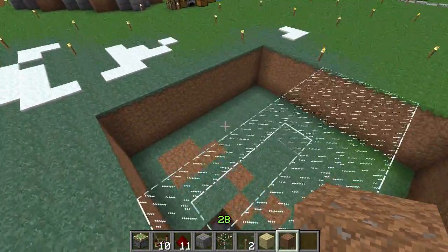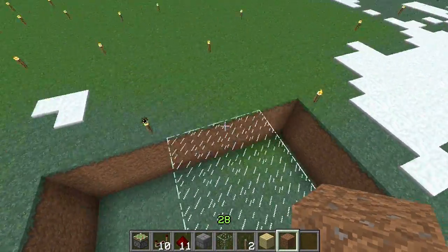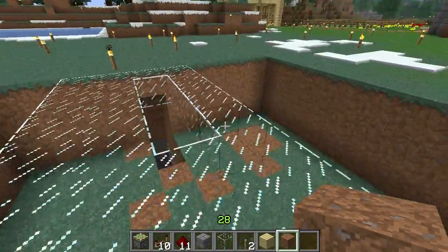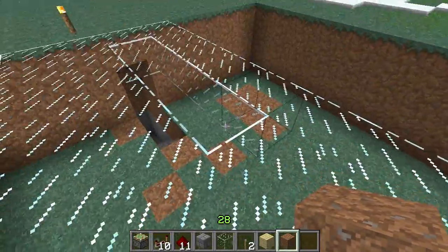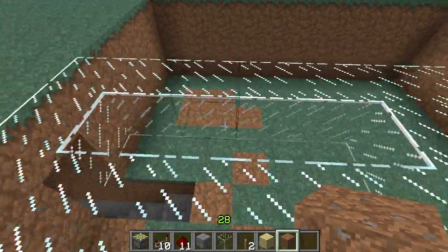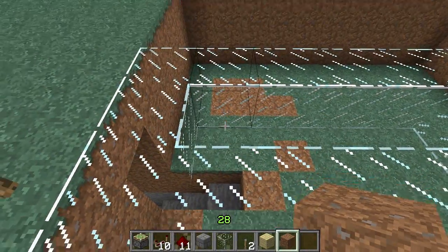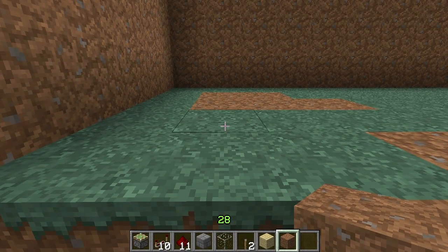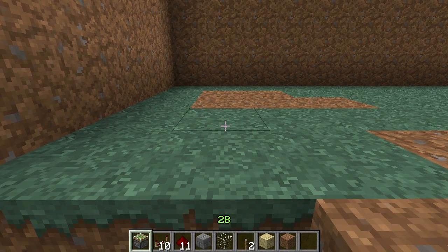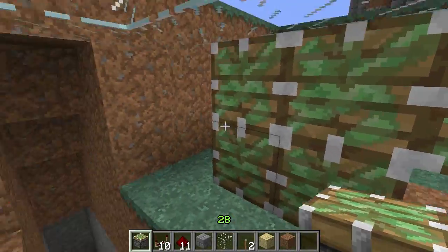I like to rip out a huge section of the ground for my workspace so you're not crouched in a corner if possible. We'll pretend that this glass will be our floor just for the sake of seeing through it, and you want to knock out a four square section. Now underneath this section and two blocks over, you want to put five pistons: one, two, three, four, five — just like that.